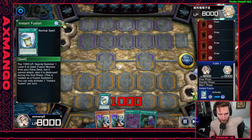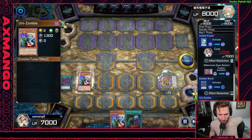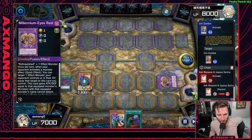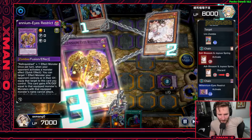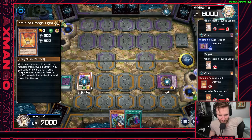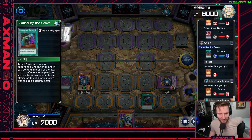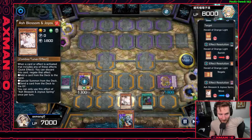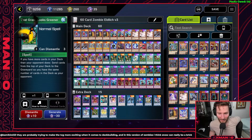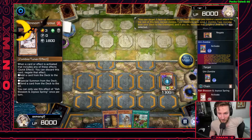We also play Millennium Eyes Restrict as a target for Instant Fusion. You're very likely not going to be summoning it often, but if you see Instant Fusion turn one and don't need a tuner, you could summon Millennium Eyes Restrict as a way to bait out Ash Blossoms or other hand traps — so that you can then play your typical Unizombie plays or Grass Looks Greener plays, because both are incredibly hurt by Ash Blossom. Ash Blossom will stop Grass Looks Greener in its tracks.